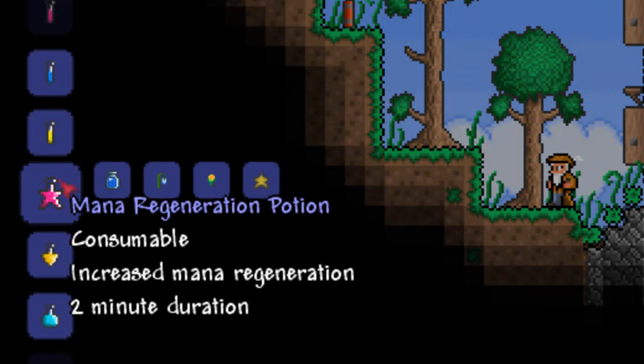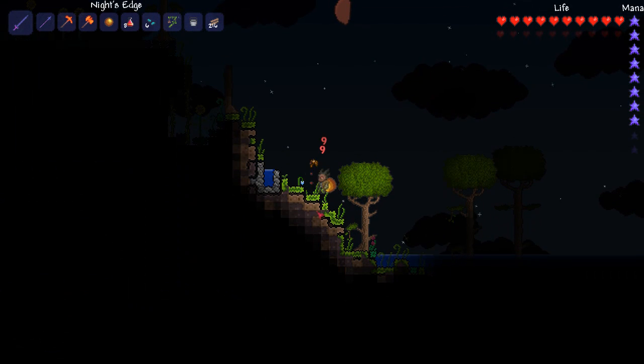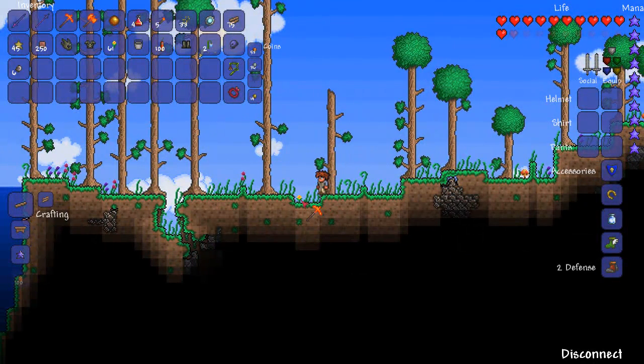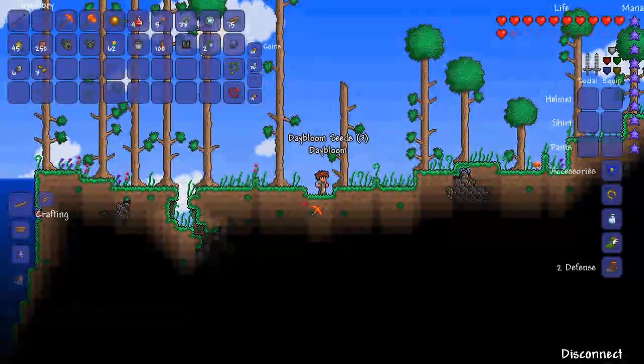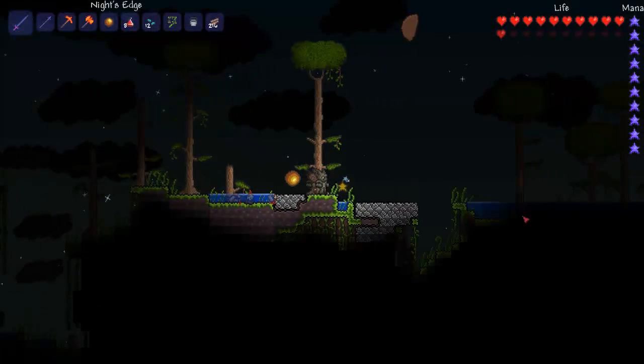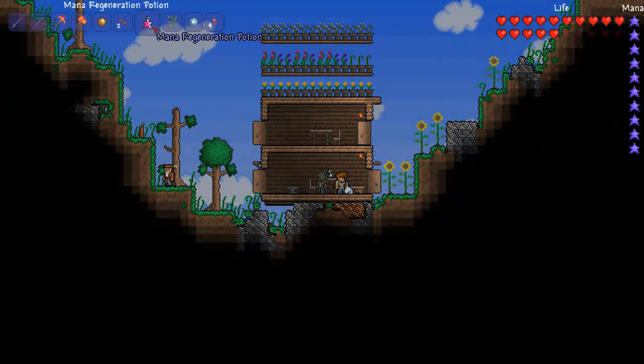The next potion is the mana regeneration potion and that is made from moonglow, daybloom and fallen stars. Moonglow can be found anywhere in the jungle, daybloom anywhere in the forest, and fallen stars anywhere at night time. This increases your mana regeneration by a given amount for 2 minutes, though I'm not actually sure what the exact amount is.